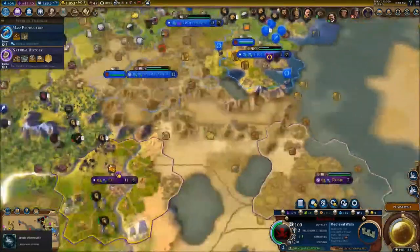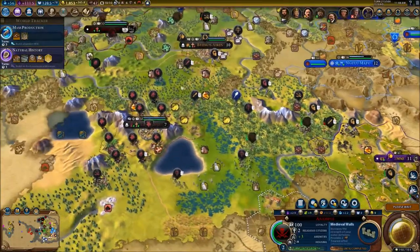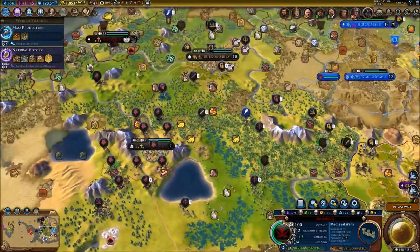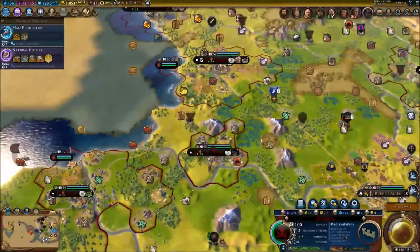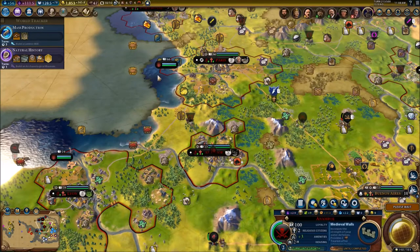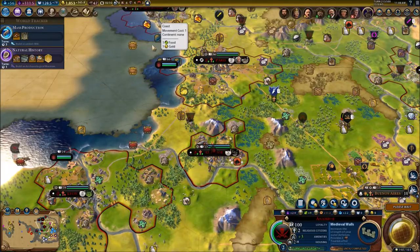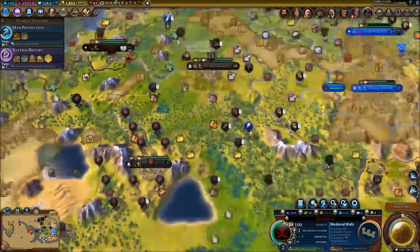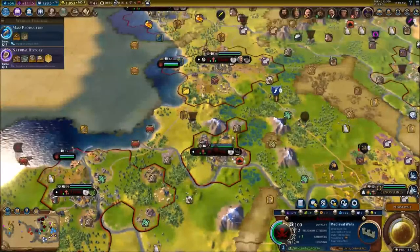We're still at war with the Romans — don't worry, we are going to destroy them. Unless they offer at least 10 gold per turn for peace, we'll keep fighting. For now we just need to focus on ourselves.